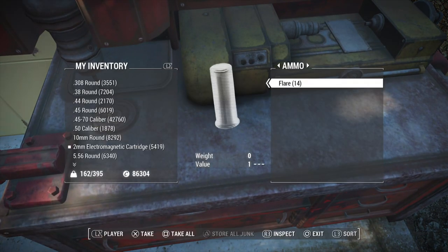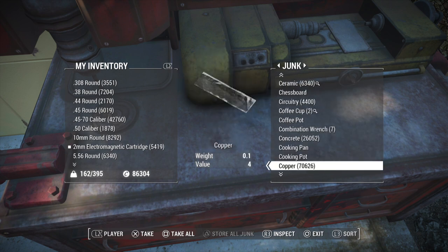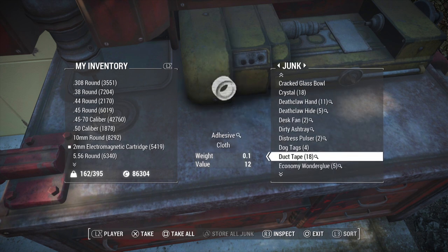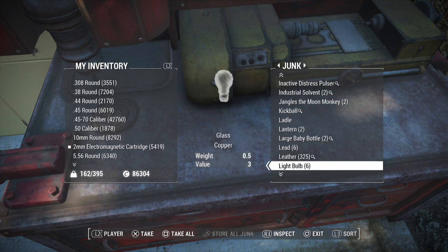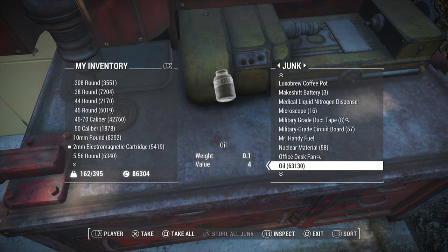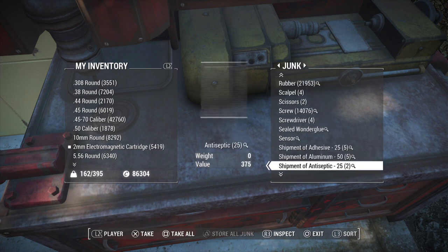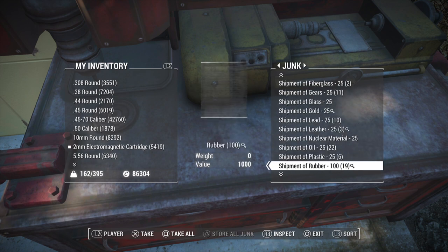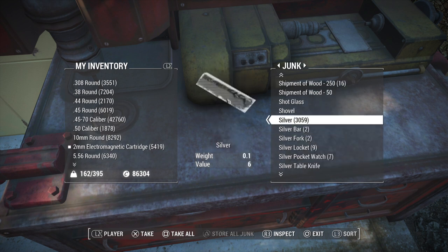I'm going to enter my workshop, and now you want to find an item you want to duplicate. An item that you can scrap and store is probably what you want, because if you pick an item that you cannot store and scrap at the same time, you obviously won't be able to do the duplication. So I'm going to get some silver — I only have 3,059. I'm going to pick these up.